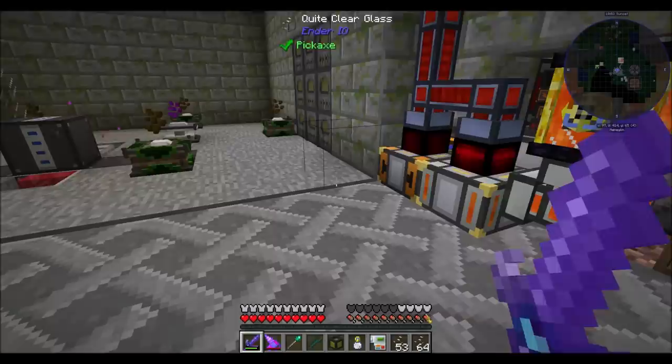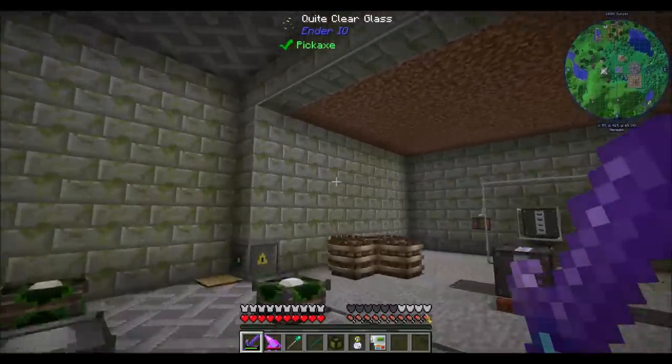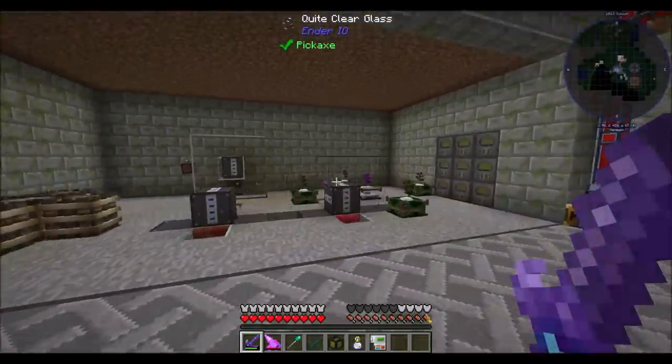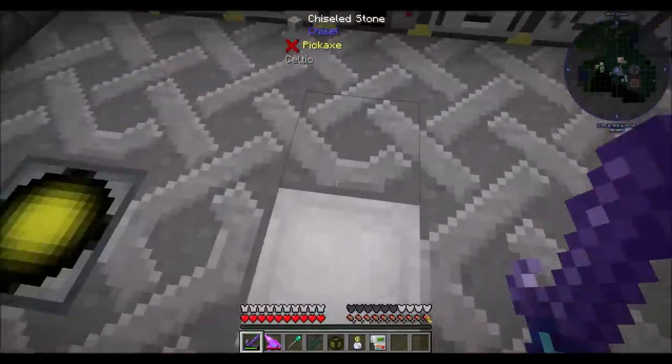Hello everyone, this is Direwolf20 and welcome to episode 33 of Direwolf20's FTP Revelation series. I just replaced the glass down here with quite clear glass from Ender IO because it was bugging me that I couldn't see behind the wall clearly. Looks a little bit better, I think. I think it looks pretty good.